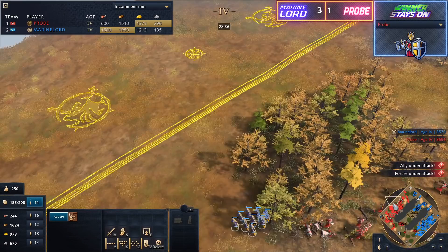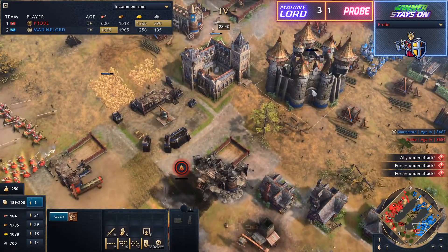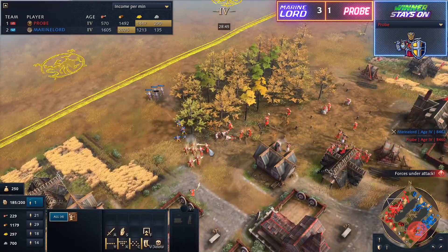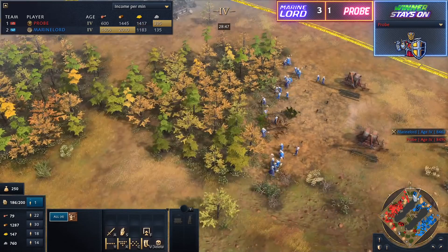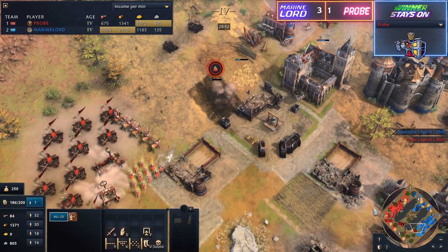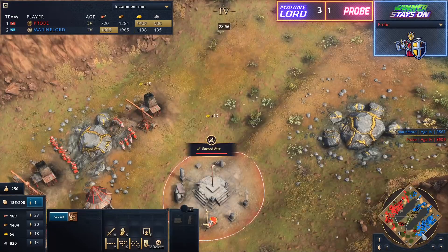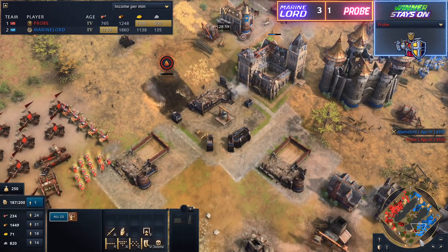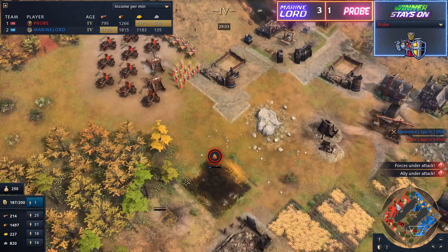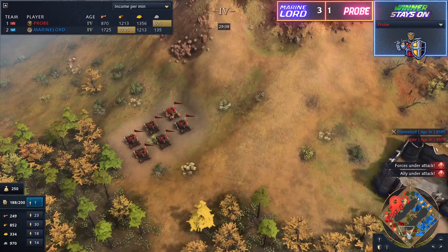Most of his army is actually in the base of Probe, and that's probably not the place he wants it considering he's getting pushed now by Bombards. Those Bombards are moving in to take down this keep. We see the Bombard actually falling into range of the keep, so he's probably going to need to back this one up unless he wants to lose the Bombard — it is going to be going down faster than the keep. The problem for Probe is that he's got a lot of Springalds but not a lot of units to escort them, so 15-20 knights with all those HP upgrades might be enough to just jump on this. Those archers and knights are still doing a lot of damage to Probe's eco.